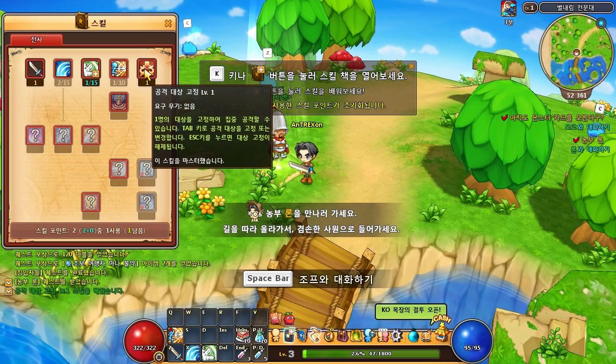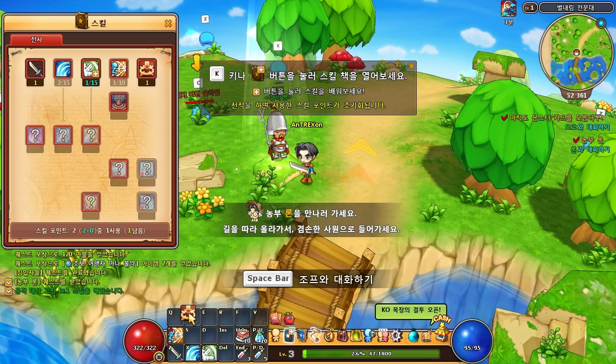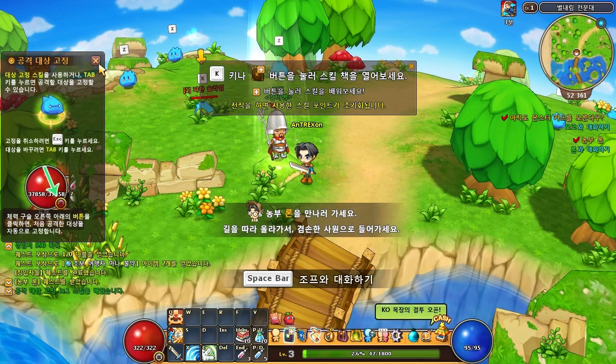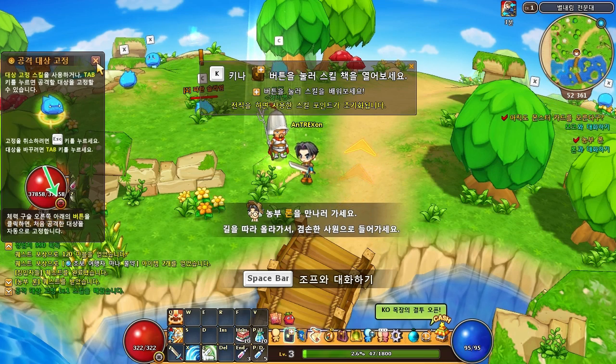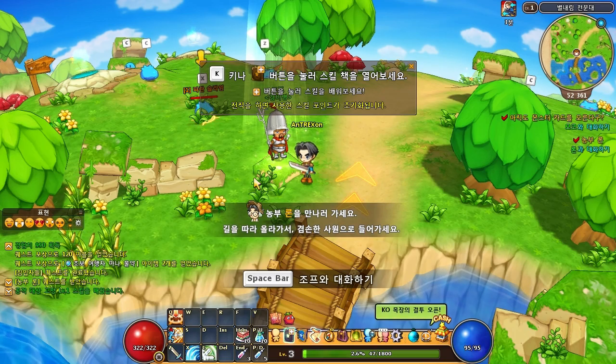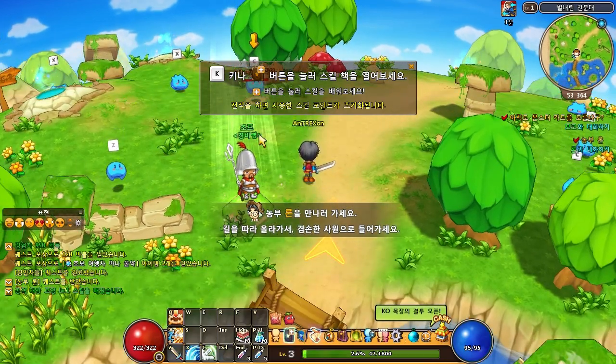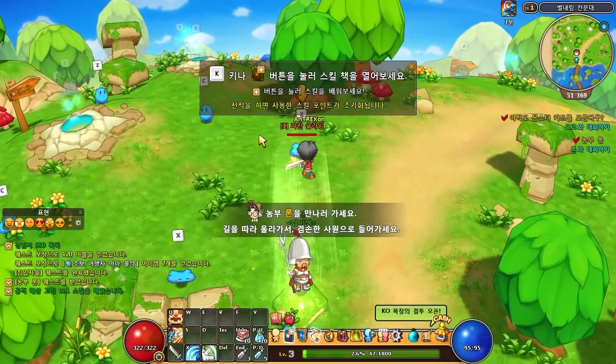I see a new skill — let me bind it to my Q button and see what it does. It seems to do something with the monster, but I'm not entirely sure what Q does. I don't actually know what that is right now, but it's not important. Let's figure it out later as we play.